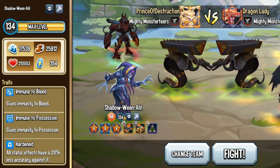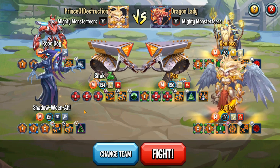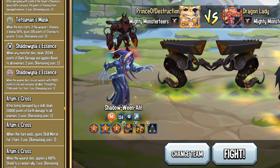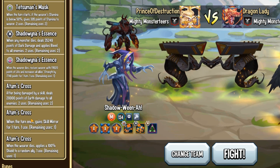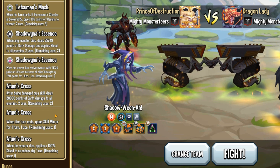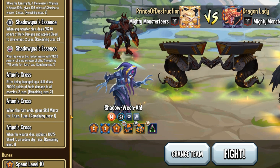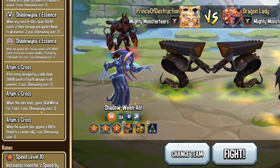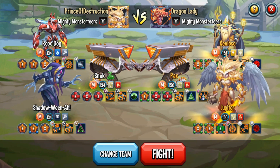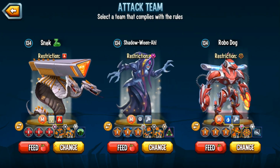So any status effect they throw at you — for example, some monsters apply sunburn at the start of battle — can take away your Shadowina's life, and you don't want that. You want to remove negative effects applied to your team. Also, you want to equip Shadowina with Autumn's Cross, which is easy to get from King Autumn's Era saga. When the turn ends, the monster with it equipped gains skill mirror. So if Shadowina uses the extra turn skill, right after it ends she gets skill mirror.